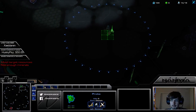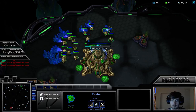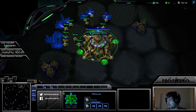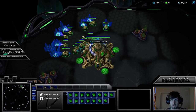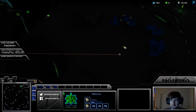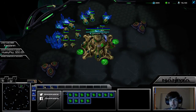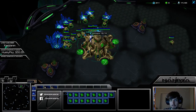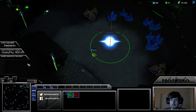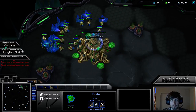I guess in PvP, even in PvP, you want to wall. Because if they're going for an early attack, you want to be able to fully block it. But yeah, I don't know. That PvP build — obviously I could have done many things different. Maybe I should have just waited until a Warp Prism, so that I can buy time by running in with the Adepts.